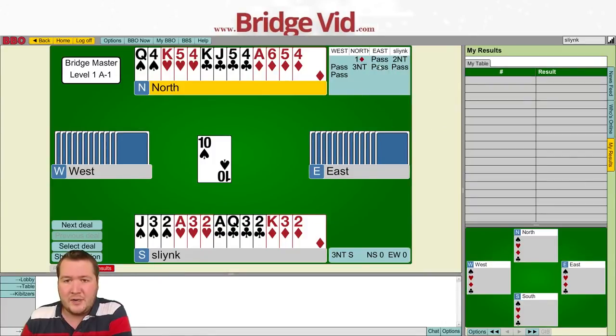So on Hand 1 we're in 3 no trumps and we just need to count our winners. When we're in no trumps I love counting winners. I've got four club winners, two diamond winners, and two heart winners - so we've got eight winners. We just need one more and the opponents have led a spade, so we can actually get this in spades. I've got two choices: I could either put the queen up or play low, and it is definitely right to play low.